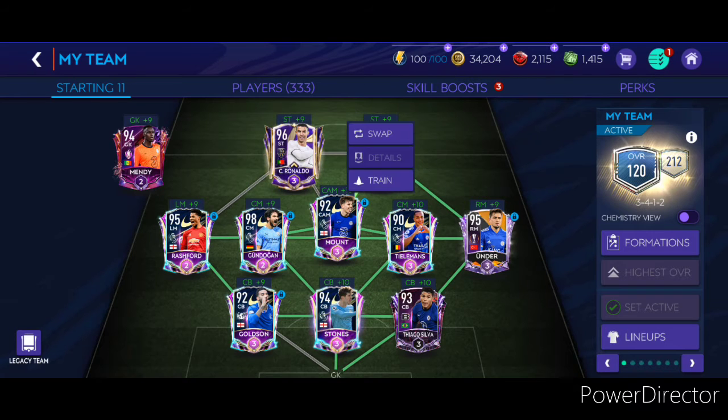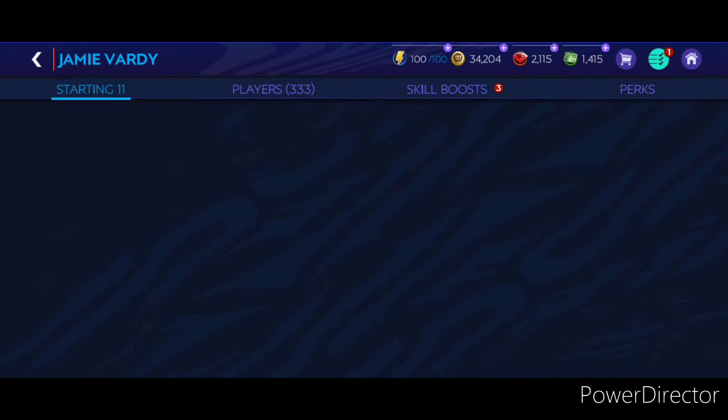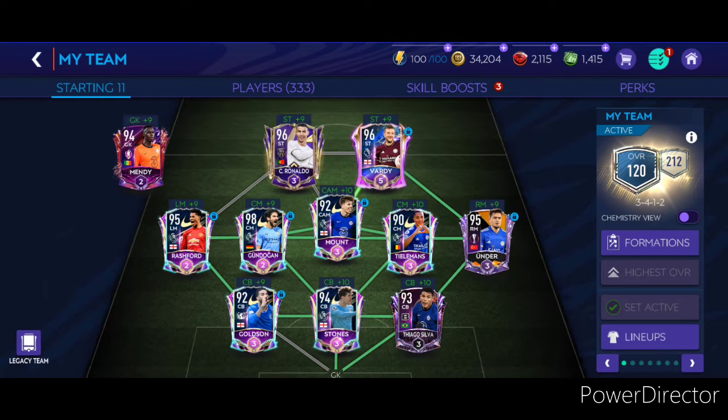For today we will be reviewing 96 Team of the Season Starter Jamie Vardy and 98 Team of the Season Reserve Gundogan. As usual, we will first be checking out their stats, their skills, and then we'll be testing them out on the soccer pitch to see how they do in a match. First off, let's start with Jamie Vardy.